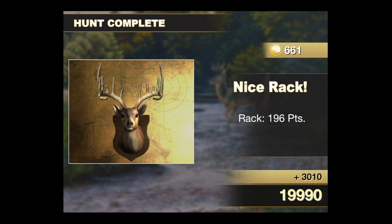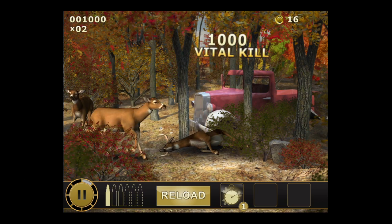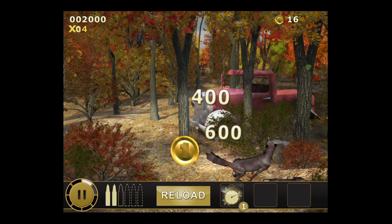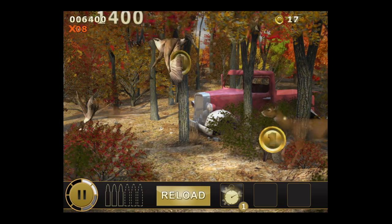You'll see him at the end. You get a breakdown of how you did — there's the nice rack, you get some extra points for that, and that's how you play the game. Now we're gonna go into another level in Missouri. Bam, start off the level with shooting the buck in the head and then just try to rack up as many points as you can with tap-to-shoot.